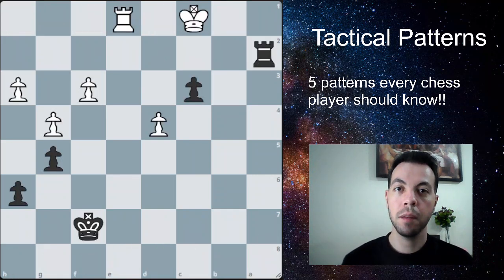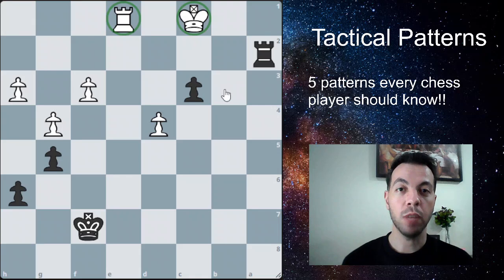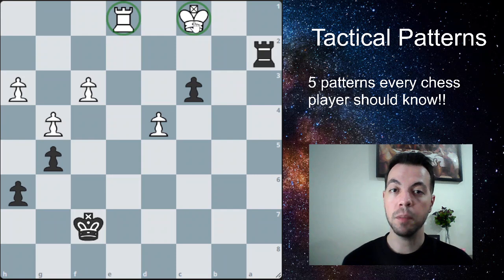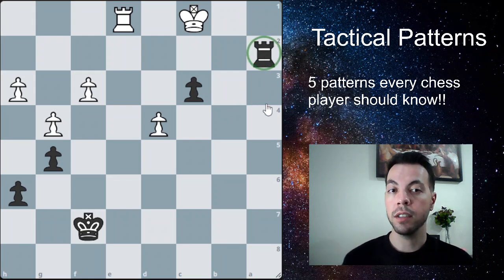The first pattern we're going to look at is the skewer, also called the x-ray. What happens here is we have two of your opponent's pieces lined up. In this example, white's king and rook are lined up, and we can take advantage of that by attacking the king and forcing it to move. As it moves, we can capture the piece right behind it. This happens a lot with long-range pieces such as the rook and the bishop.